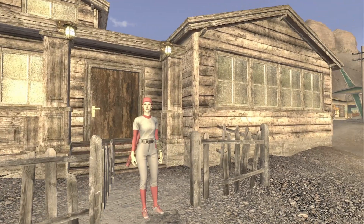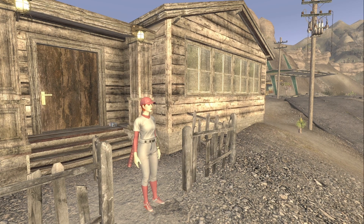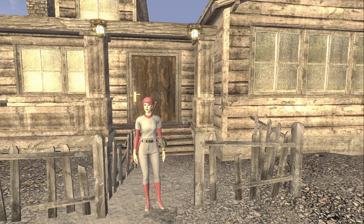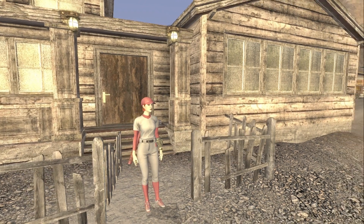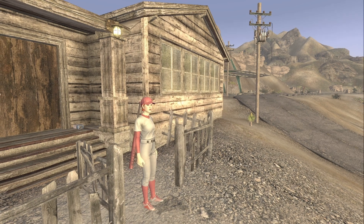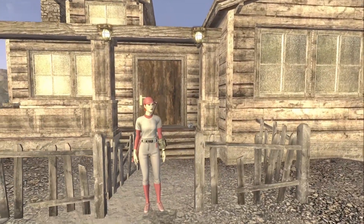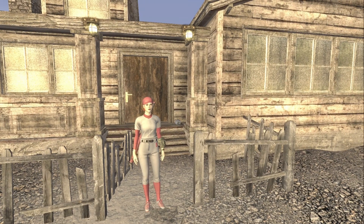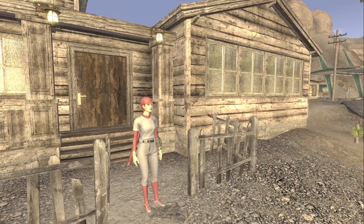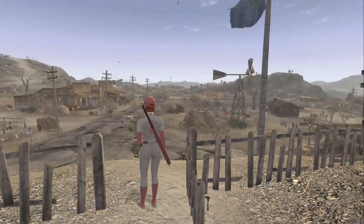The bat took a little bit to set up because the first time I made the character, the hair was clipping through the hat since I wasn't using the vanilla hair. So I had to remake the character. The items are craftable — you take them to the workbench and only require five repair, so right off the start of the game anybody can make this. It requires a baseball bat to make the swatter, a pre-war baseball cap for the hat, and the Memphis Kid outfit for the uniform.